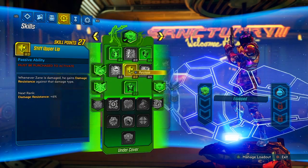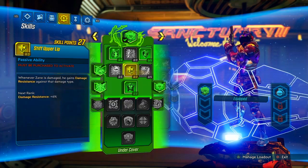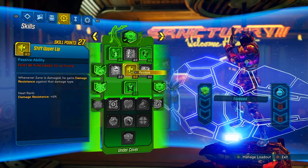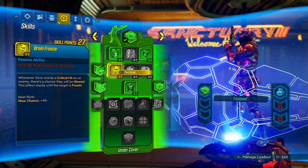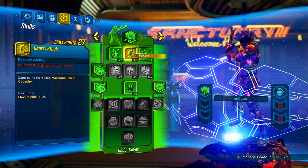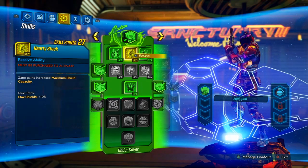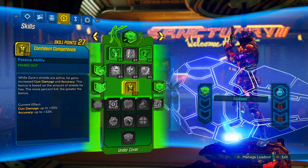Stiff Upper Lip only gives a maximum of 60% damage resistance, and without Really Expensive Jacket or Futility Belt we're only getting a base of 16 — that doesn't do a lot. You'll still die in one shot if Wotan sees you, so 60% won't save you. Brain Freeze is only useful if you like to freeze enemies, but without Comfortable and Collected there aren't extra benefits. Hardy Stock should be skipped — higher shield capacity means longer recharge time, and we need shields full fast for Confident Competence and Adrenaline to hit max potential.